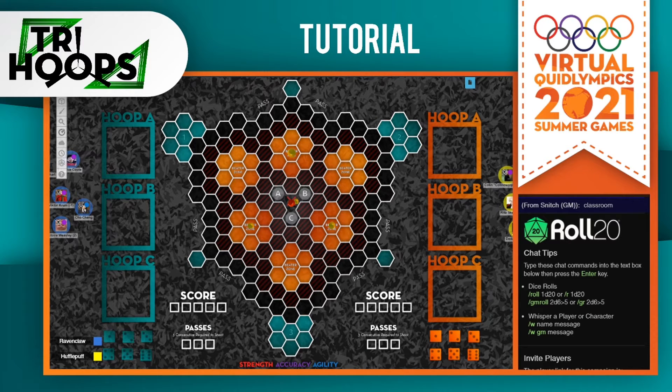Welcome to Try Hoops, a UTM classic, except with the fun and very healthy element of gambling. Try Hoops will be played 1v1. The game ends once a single team has scored three goals. Each team will be using four chasers and two beaters, who will all be starting in these outer teal areas.